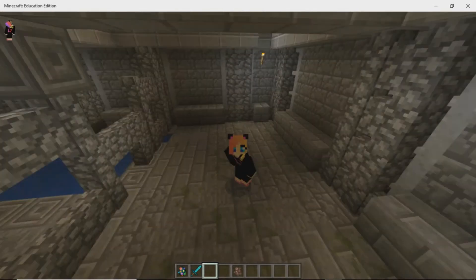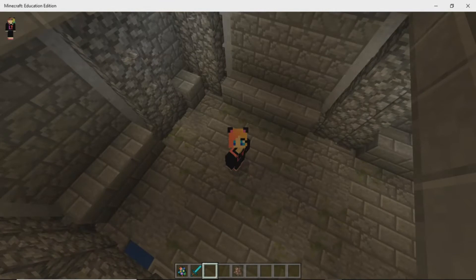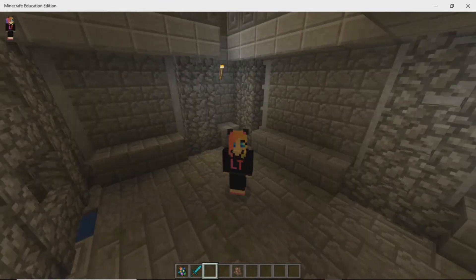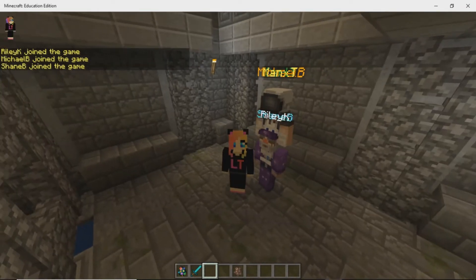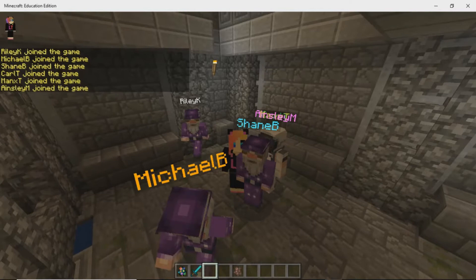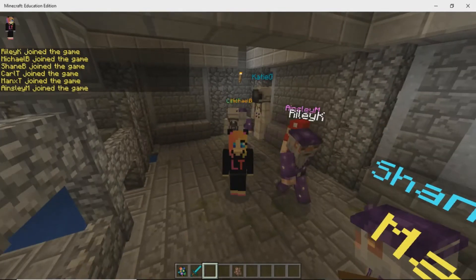Hold tight, I'll see if I can summon some experts. Anybody come and help me! Let's see who comes in. I got Riley, Michael, Shane, Carl, Alex, Measley. Oh my gosh, they're everyone! The experts are here. This is great.